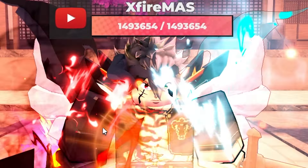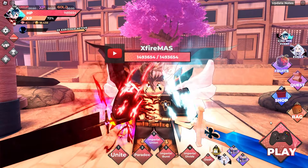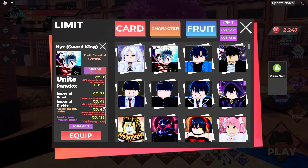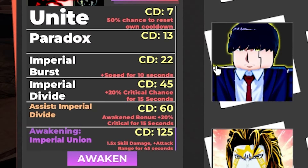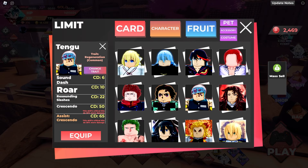Hello everyone, welcome back to another video. Today I'll be doing an assist tier list in Anime Dimensions. I've taken every character with an assist buff or special effect, and today we're going to tier list them. Note that I will not be including characters like Tengen, because his assist buff only affects the assist itself and not the player.